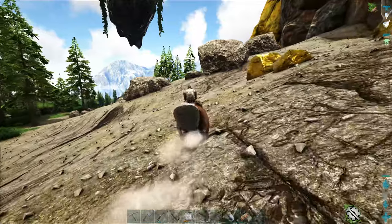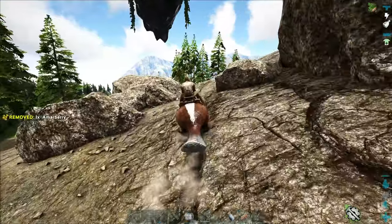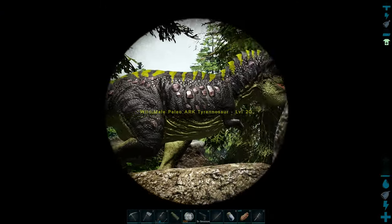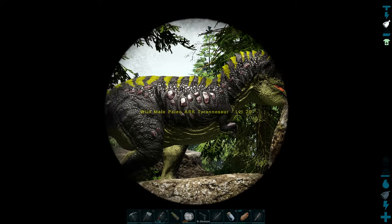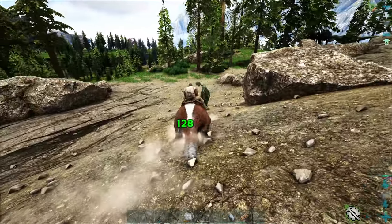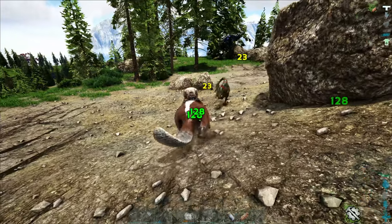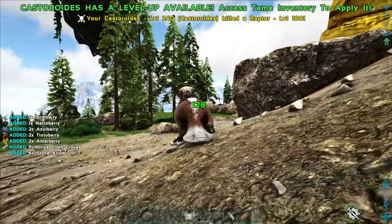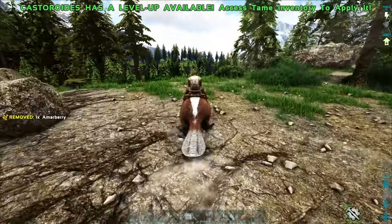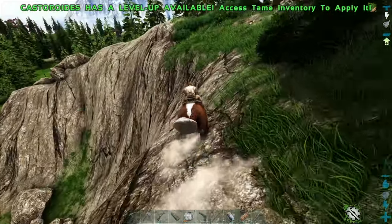There are no gigas on this map which is a nice thing — at least we don't have to worry about those. We've got everything else to worry about, but no gigas. There's another rex — look at the colors on that guy. There's a tek one too, and we got raptors. Coming up the mountain was not a good idea. Let's head down — it's a nice tek rex though, level 60.